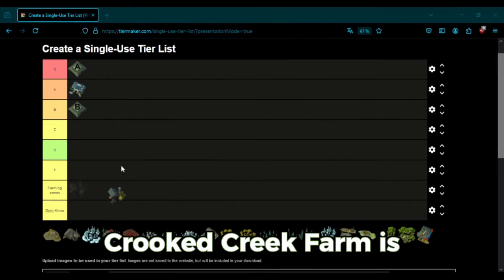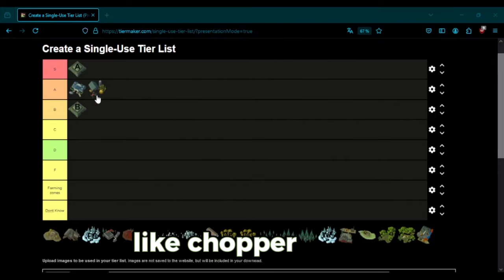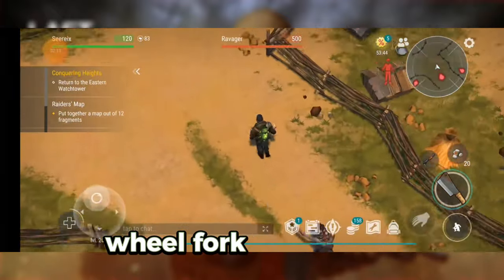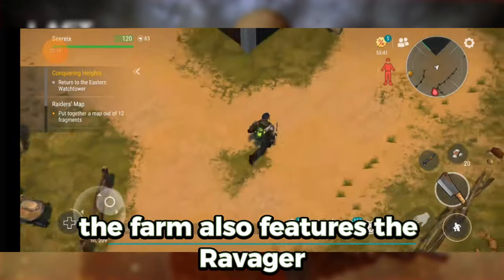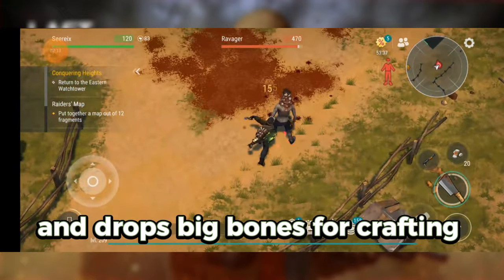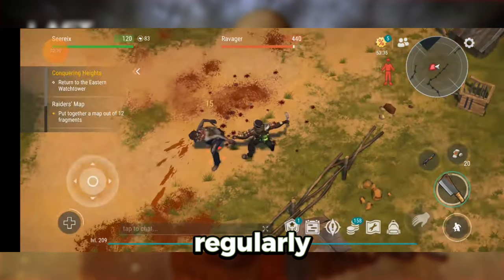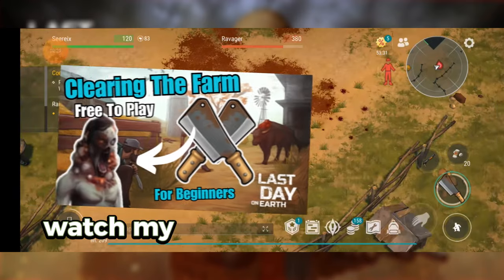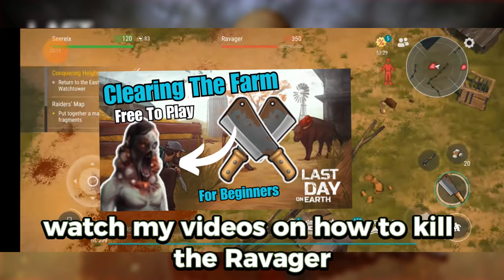Crooked Creek Farm is excellent for gathering rare items like chopper parts. Opening the barn will grant you at least one chopper wheel, fork, or gas tank. The farm also features the Ravager, a boss that's easy to take down and drops big bones for crafting unique weapon mods. Regularly clearing the farm is key to progressing in the game. Watch my videos on how to kill the Ravager and clear the farm.